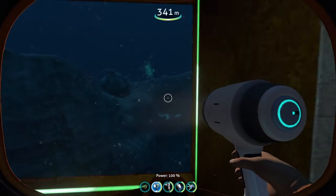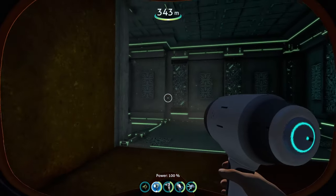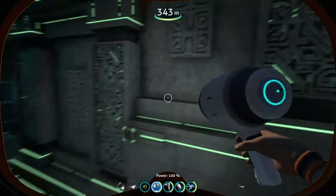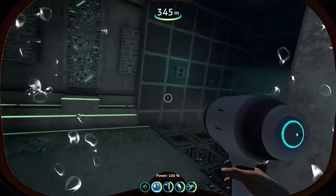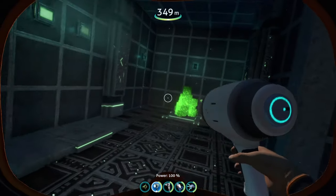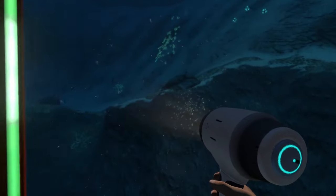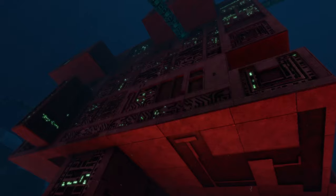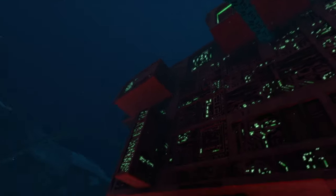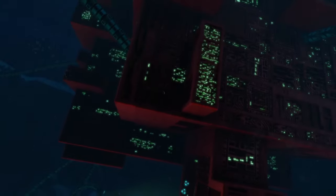It looks like that was it for this little precursor base — looks are deceiving. This base is a lot smaller than I thought. It looks super big on the outside, but inside it's basically one corridor that stretches all the way through. Still a cool little precursor base to explore, especially with the ion cube deposit. Ion cubes are one of the rarer resources in the game, so they're always welcome.